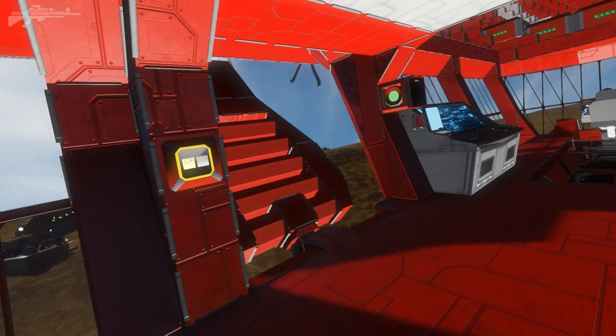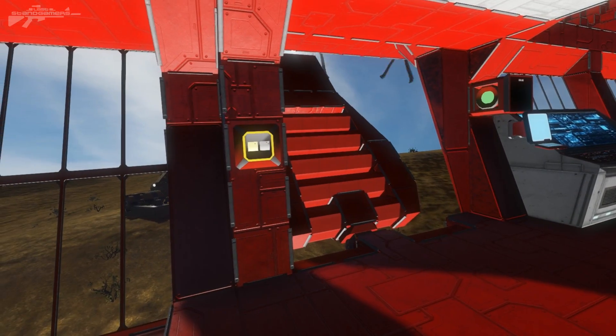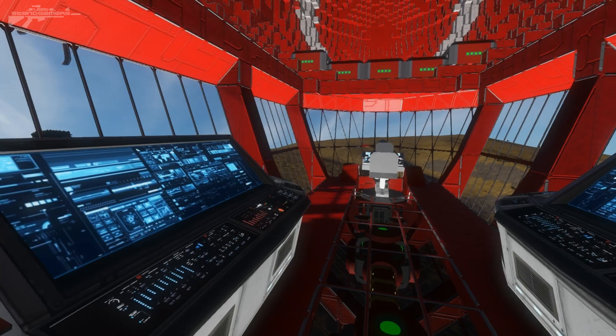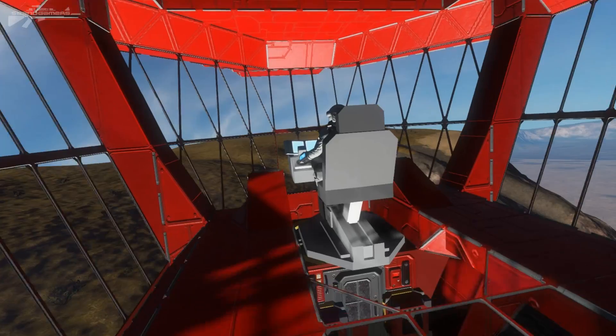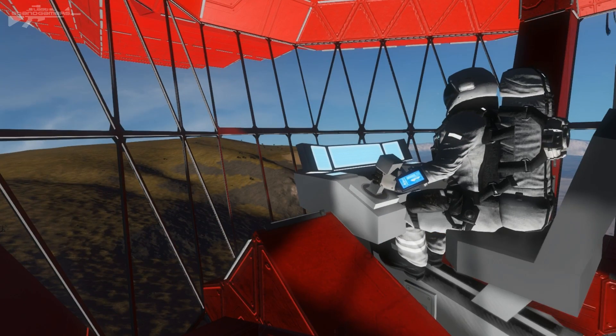We've got two doors on the left and right side accessed by these panels here. Then we've got some modded cockpits up at the front that I don't think are really necessary but they do look rather nice, and here I am in the actual cockpit itself.